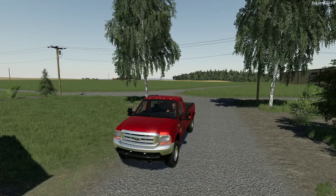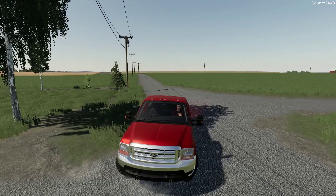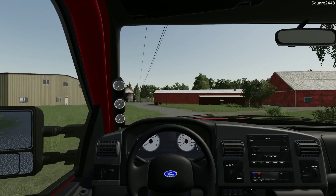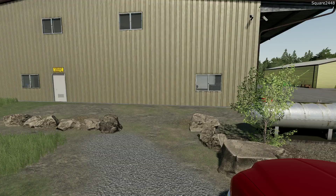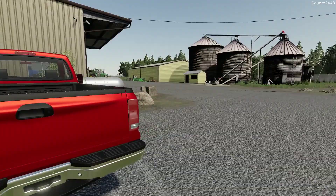Let's hop in the 04 Power Stroke and head over to the shop. For today's harvest we do need to purchase a few new things. We need to buy an auger wagon to be able to empty out the combine while it's full on the field. We don't want to be taking the full semi truck, otherwise we'll likely just get that stuck. And one thing we need is a lowboy to be able to transport equipment from the town to our farm.